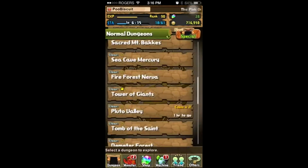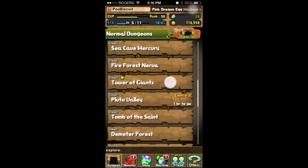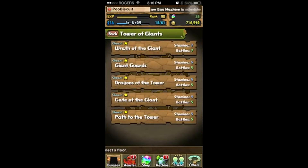Here's what I usually do on Saturdays and Sundays — the weekend. Tower of Giants is half stamina, so it costs three stamina to do Dragons of the Tower. I just keep farming this so I can level up.